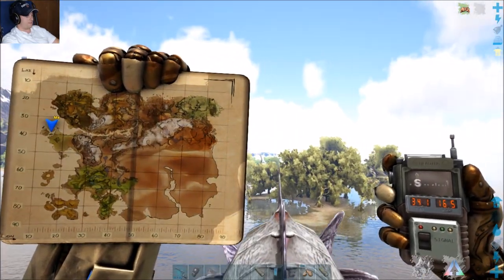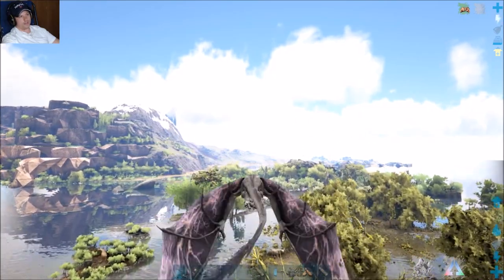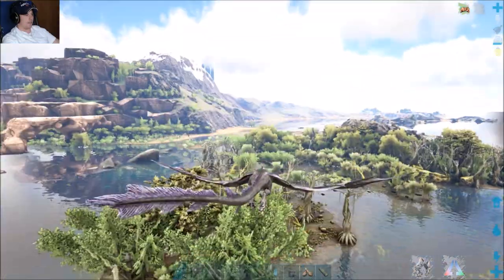Here's a swamp area. The only thing you really need to do this effectively — there is no soar required. You don't need a wyvern; you just need a way to get down here to the swamp safely.